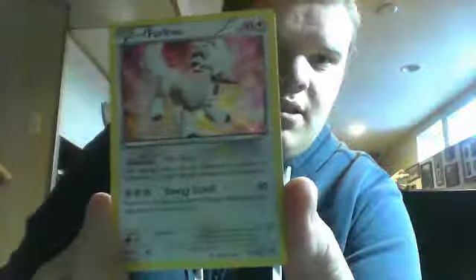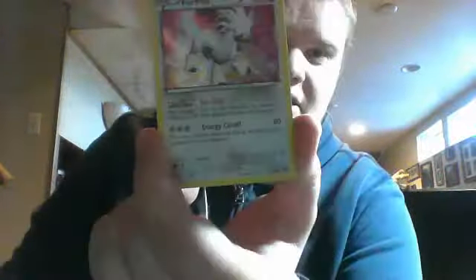Our last pack is the Mega Blastoise pack from X and Y. Let's hope for something good. Rookidee, Honedge, Slugma, Jigglypuff, Pumpkaboo, Doublade, Team Flare Grunt, another Gurdurr. Reverse is Fennekin. And a holo Furfrou — very nice, that's a card I didn't have from the set.